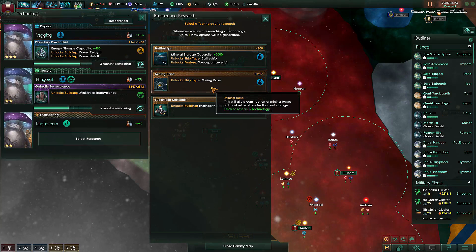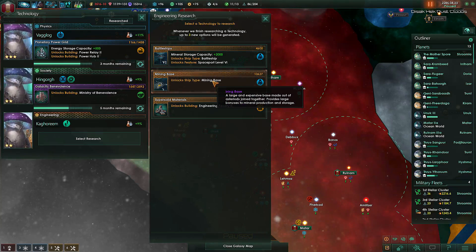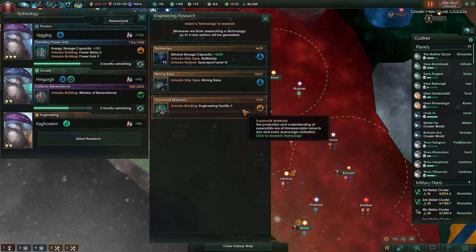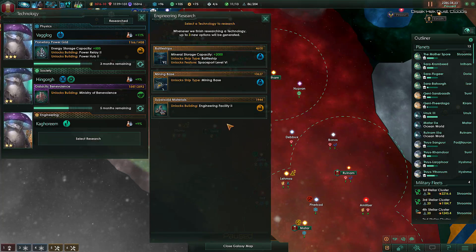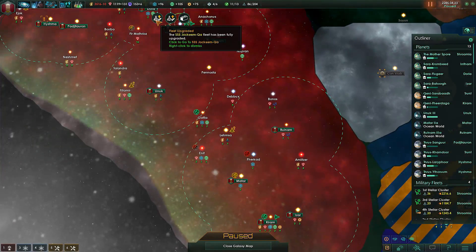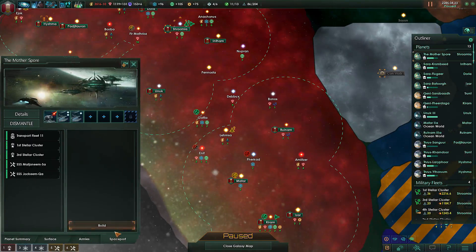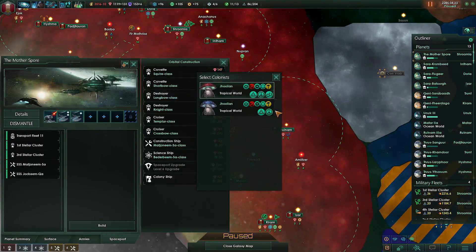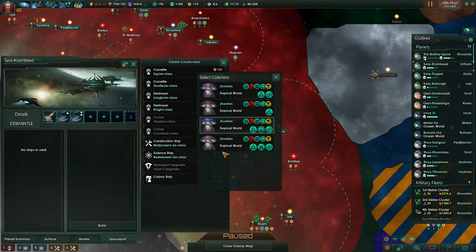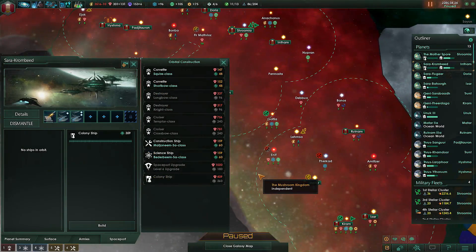These are new base types added with the extra ship classes and more. What does this do? 'Large and expensive base made out of asteroids joined together, provides large bonuses to mineral production and storage.' That sounds very useful. How long? 130 months — no, no. Let's get the engineering facility first. We need more engineering points anyway. Calling ships in — one here, it's gonna take a year.